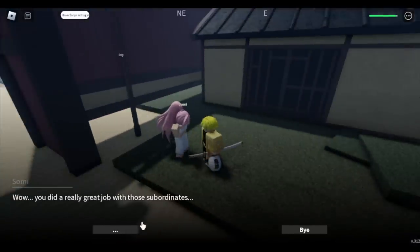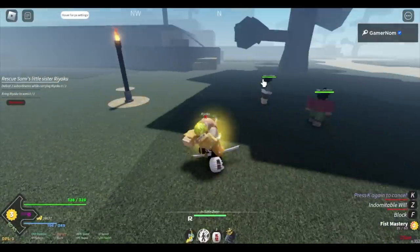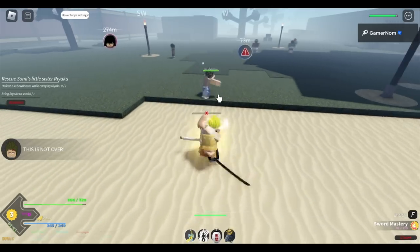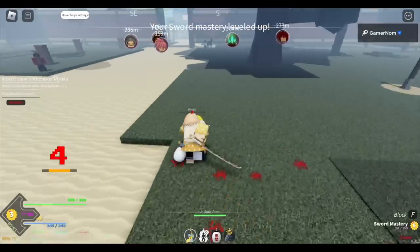Next up, you need to save her sister. In order to carry the sister, you press H. And then while carrying her, defeat 2 of Zuko's subordinates. We're going to make this fast again — there you go, very easy. One more, and return her sister.